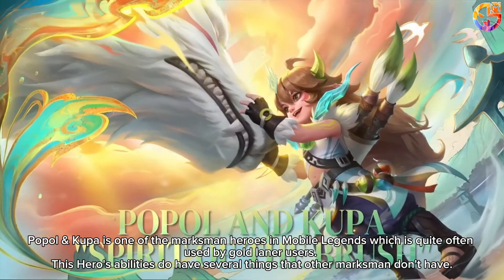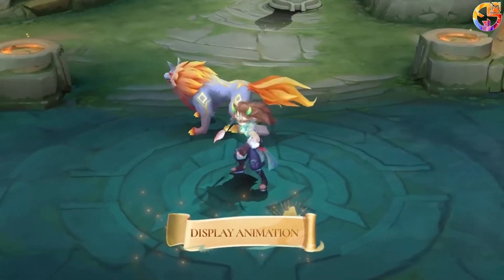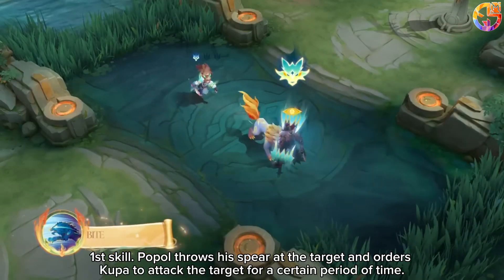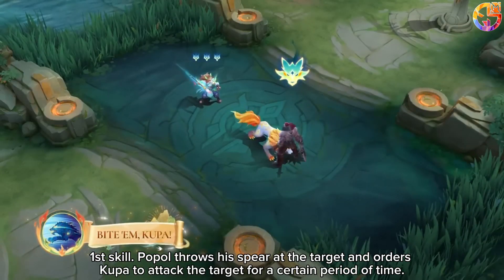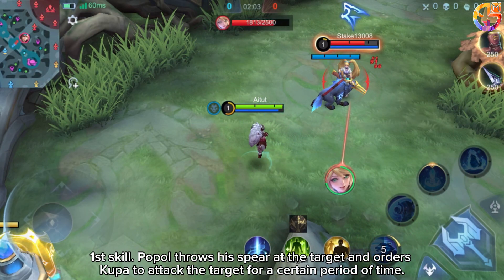This hero's abilities have several things that other marksmen don't have. First skill: Papal throws his spear at the target and orders Kewpa to attack the target for a certain period of time.